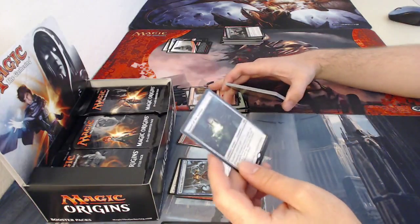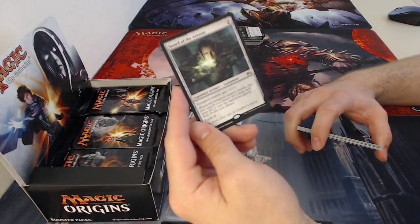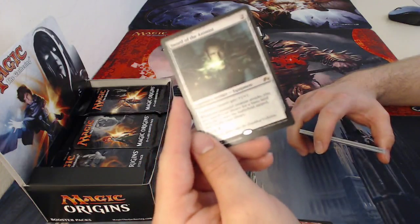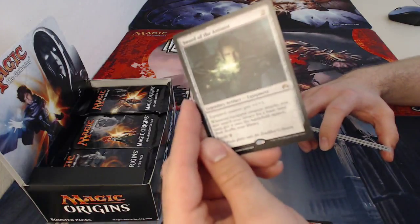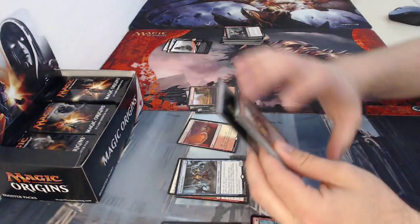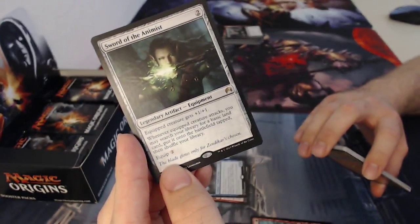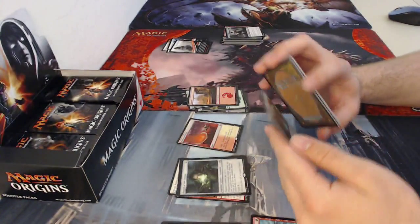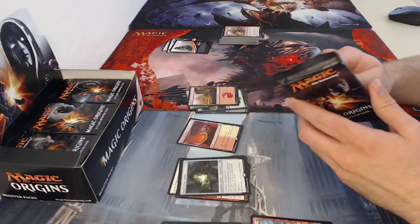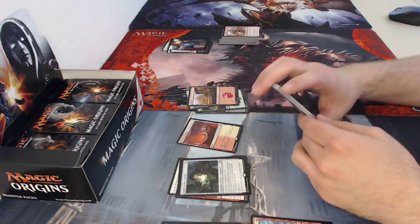One of the rares I actually needed — it's a two-drop called Sword of the Animist, a legendary artifact equipment. The equipped creature gets plus one plus one, and whenever the equipped creature attacks, you may search your library for a basic land card and put it onto the battlefield tapped, then shuffle your library. Since it's an artifact with no color requirement, it can be put in any deck, so it's great mana ramp — green and probably white are really going to be looking at that.